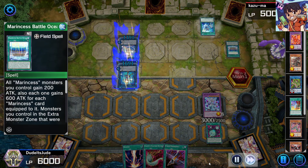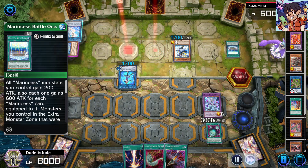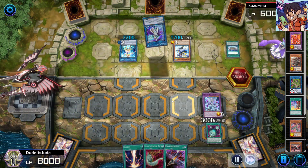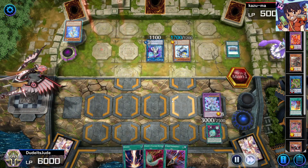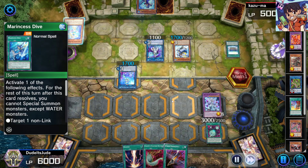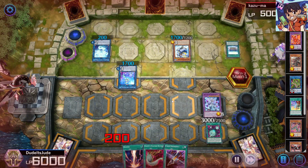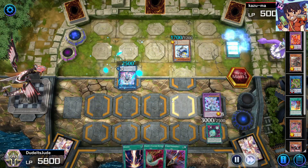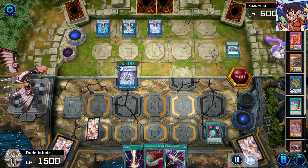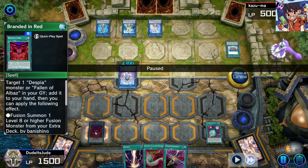They go the standard Marincess combo: Blue Child, Sea Angel, Battle Ocean, Dive, special summon Blue Tang, then Mandarin, link climb into Aqua Argonaut, Splash Mage revive, Coral Triangle, in-archetype Imperm via Marincess Wave, and Spring Grow. They clearly weren't scared of going second against me. They equip Aqua Argonaut with equip cards and bounce my Mirrorjade back.